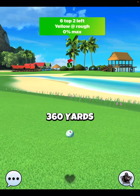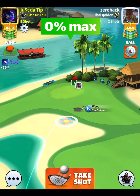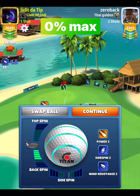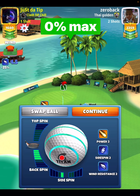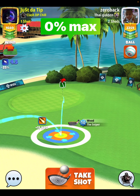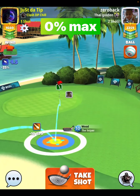Now, for shot number two, what we're going to do is go five back, one bar of side spin to the left. 0% at max. Notice I'm going to put my ball guy line a little bit short of the pin, just like this.